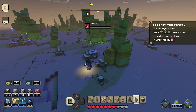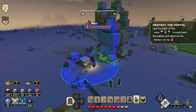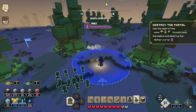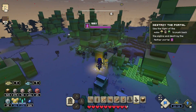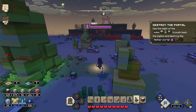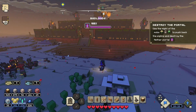Now you want to go around the village and pick up all the creepers — they now want to help you, and you're starting to forge an alliance. Hopefully don't get too close to them though, otherwise they might destroy your own base! I've got quite a few of them and I'm going to charge towards the nether portal.